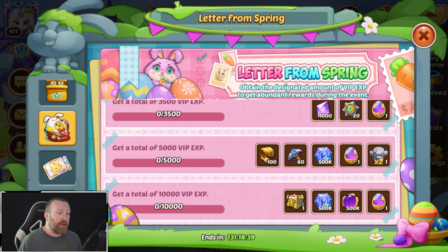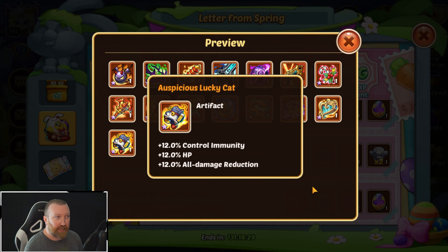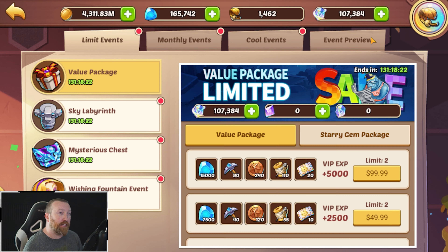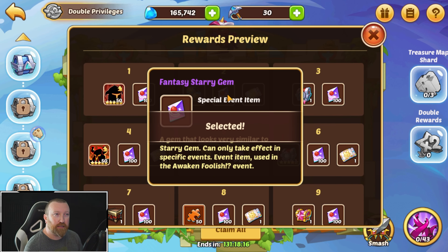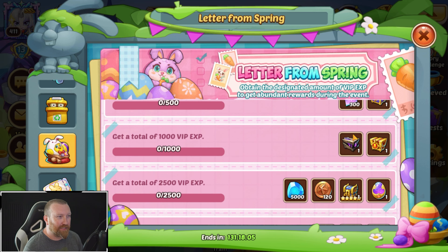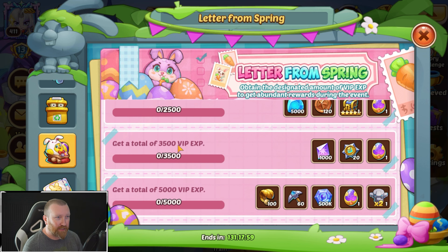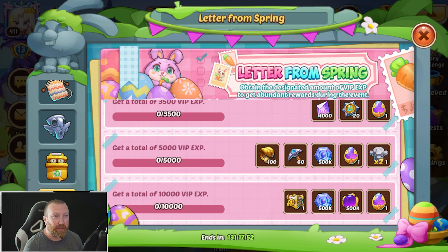So 750 VIP points — what does that actually look like to get to 10,000? Well, 10,000 divided by 750: all you have to buy is 13 months of the main monthly card. If you do that, you get all of the rewards. Yes, it's nice because the chest has the auspicious lucky cat, and you're getting double the sky labyrinth privileges. Does that carry over to the fantasy starry gems? Not like it really matters because those aren't super important, but kind of maybe. You're also getting pickaxes and some other randomness.